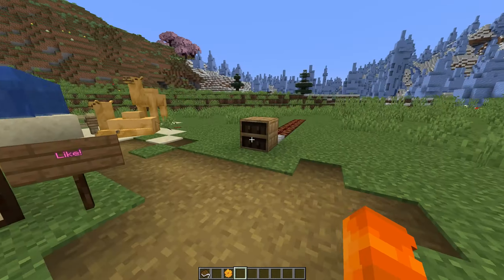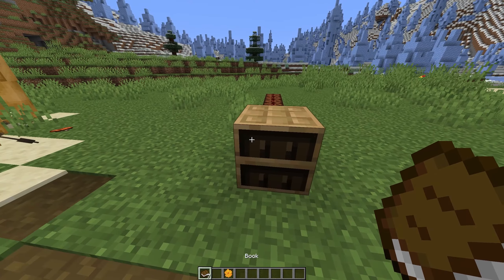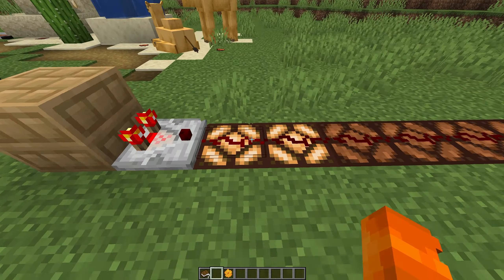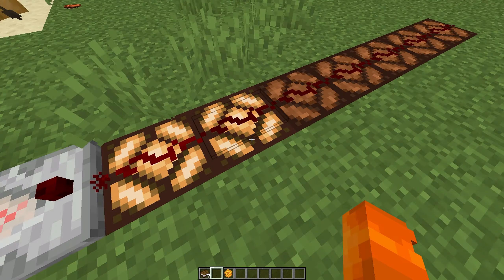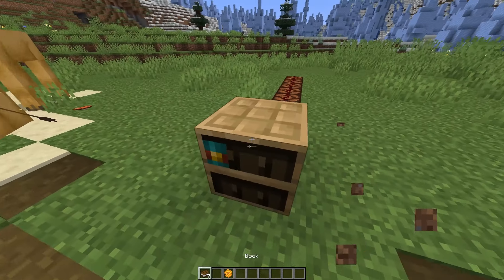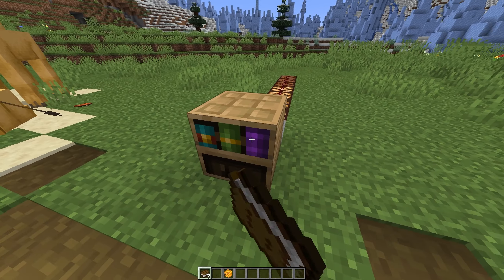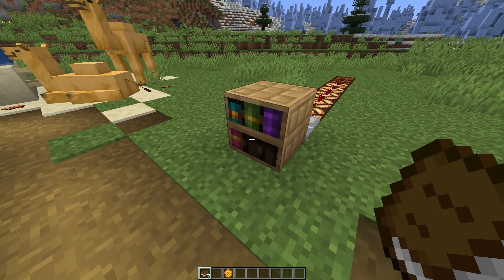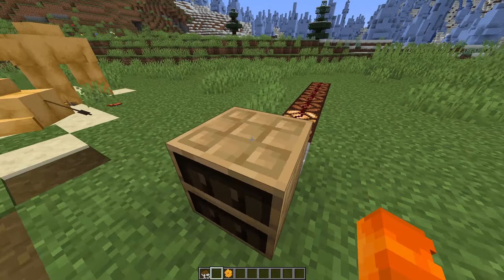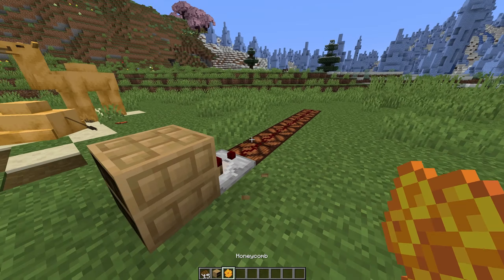Another thing to do with the chiseled bookshelf is it will output a signal based on the last slot you affected — signal strength one, two, three. Every book you put in it goes up. You can't actually reset it to zero until you break and place the bookshelf down again.